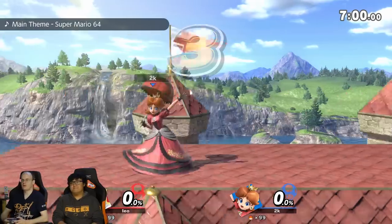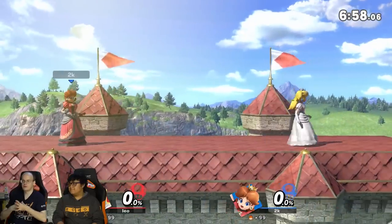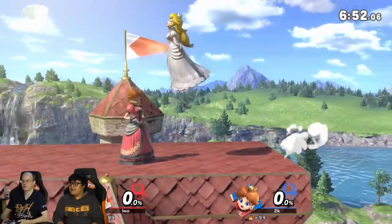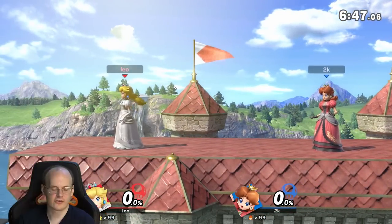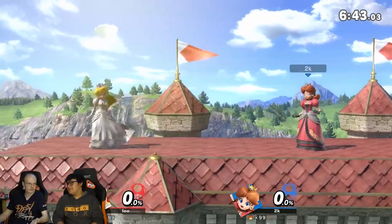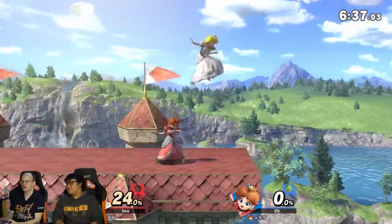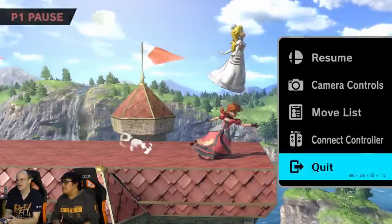Hi guys, Peach is basically a combo-based character. She's really good at a lot of stuff, but some of the best things she has are combos. I'm gonna go over some of the basic stuff. Jason, you're playing Daisy right now — you need to be playing Peach. Daisy is different. They're the same. No, they are not the same. Peach's turnips start weaker and get stronger. I'm Punch.